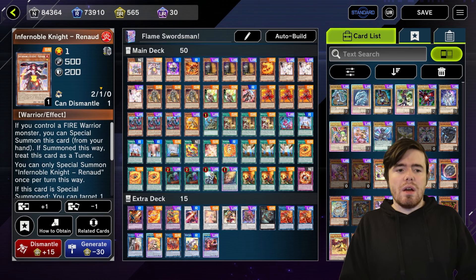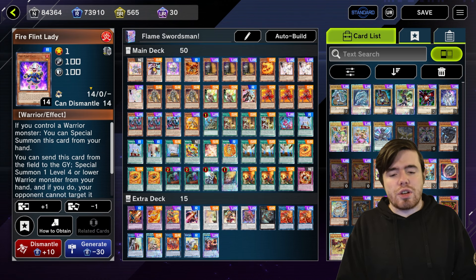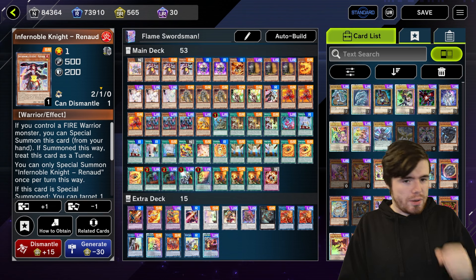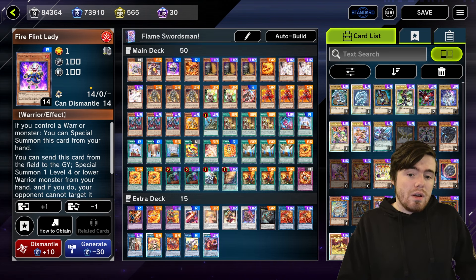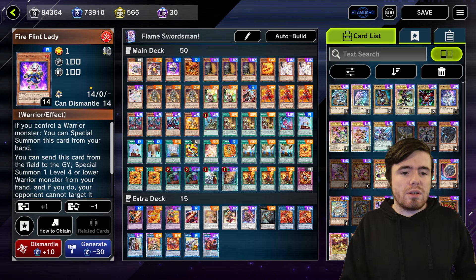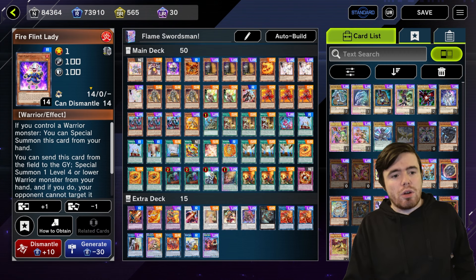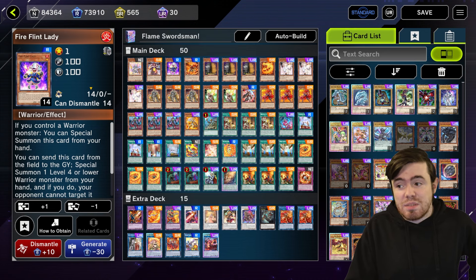Renaud and Fire Flint Lady are the biggest things that change from list to list. You're going to see a lot of people play with Fire Flint at two and Renaud at two or three, and they're not wrong — that's a very valid approach. Trying to focus too heavily on one-card combos is going to lead you down a bad road with this deck. Fire Flint and Renaud are awesome and are likely going to see play at two or even three in my list going forward.